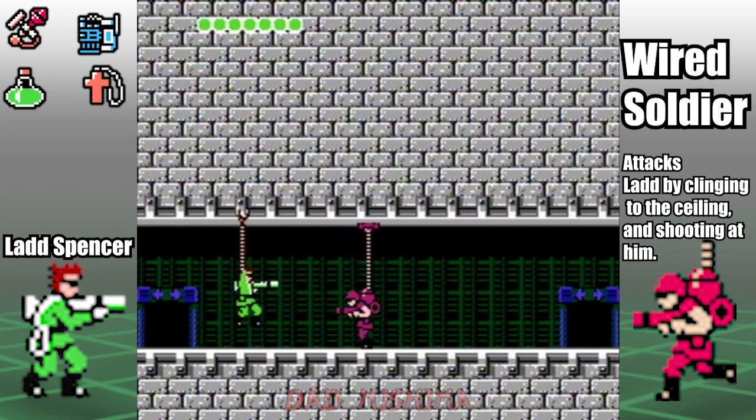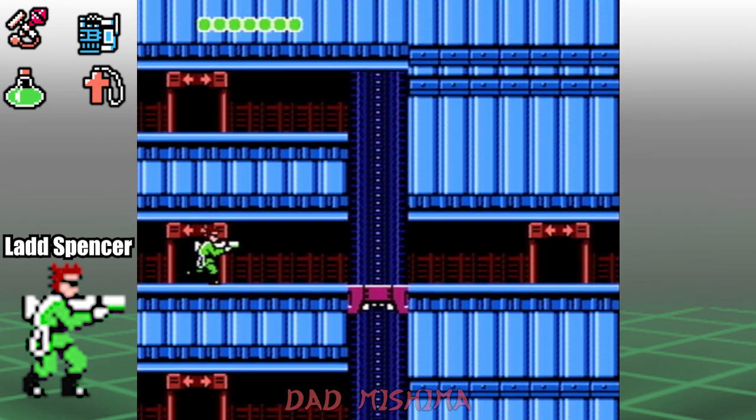Take out the wired soldier — it comes off a bit tricky but it's really nothing to worry about. Continue to the door on the right, ignore the elevator, and keep heading to the door on the right.